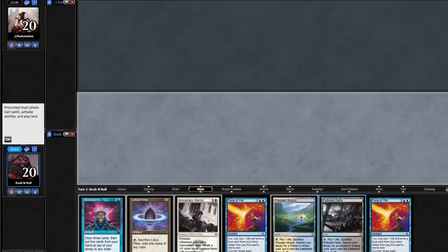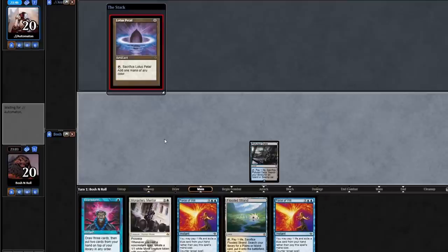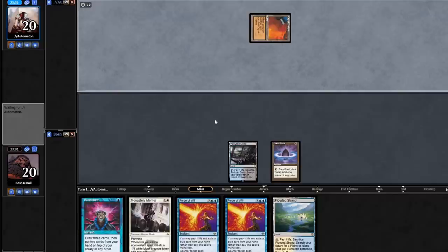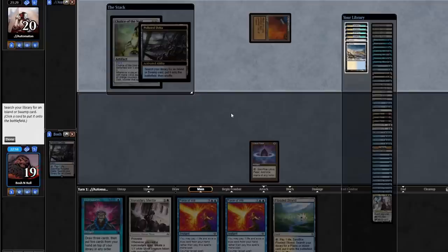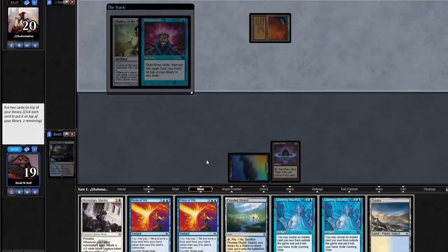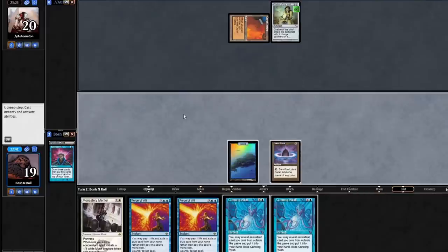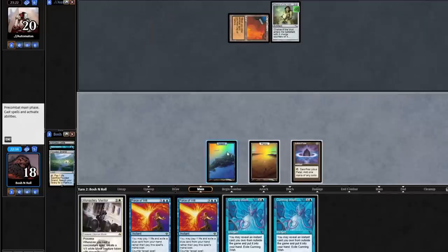I'm going to lead on my Flooded Delta because that fetches Basic Island without taking away my Basic Plains. I think I want to play the Petal out to get ahead of Chalice on zero. It is Chalice — so I'm going to get a Basic Island and cast my Brainstorm just to fix things up a little bit. Force, Force, blue card, blue card with Mentor. Sign me up. Chalice is in. I'm going to jam Mentor with double Force backup and that should win the game. I'm going to fetch Basic Plains here — I don't want Blood Moon to be part of this game at all.